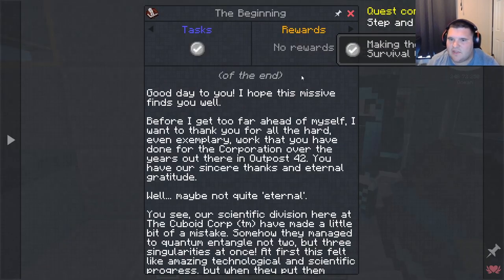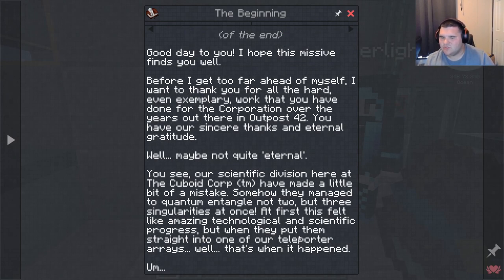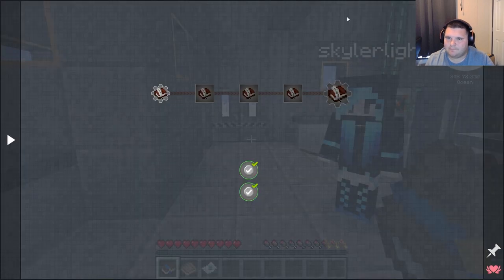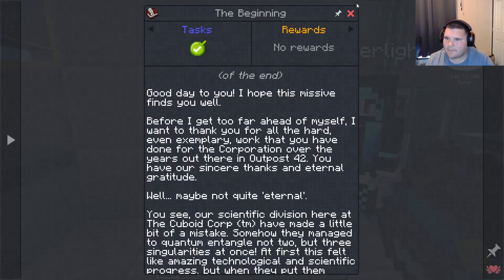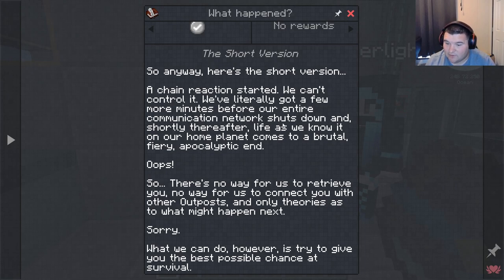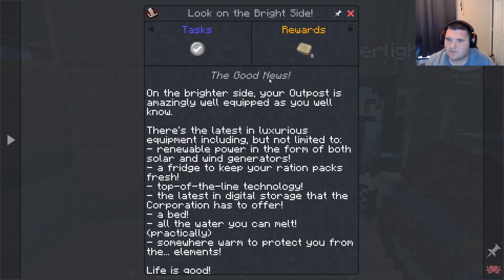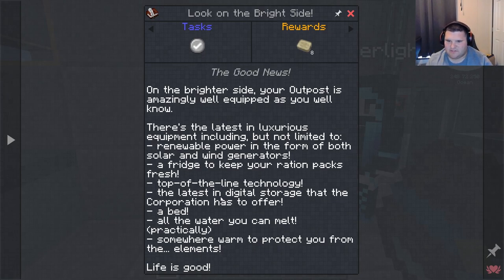There are rewards. Alright, the beginning: 'Good day to you, I hope this message finds you well. Teleporter arrays — well, that's what happened. So anyway, here's the short version: chain reaction started, we can't control it. What we can do however is try to give you the best possible chance of survival.'